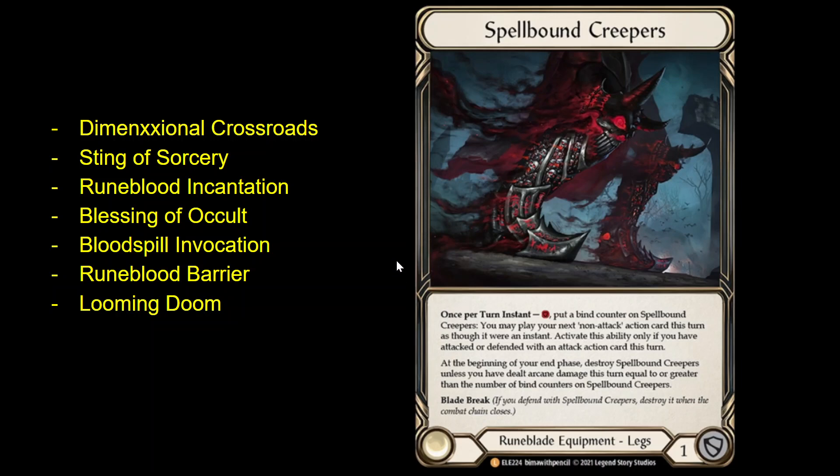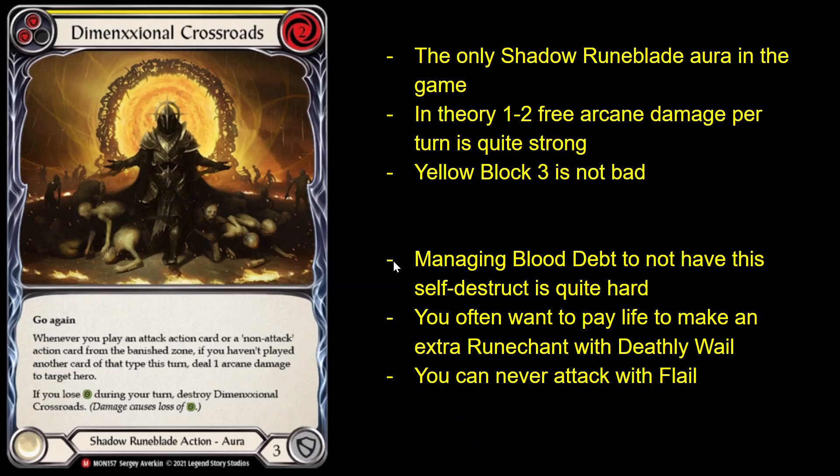Starting with the first aura: Dimensional Crossroads. It's the only Shadow Runeblade aura in the game, so at the moment Vincet can use it but Viscerae can't. In theory, this card is quite powerful — getting one free Arcane Damage every time you play a card from your Banished Zone is pretty solid. It can be up to two damage per turn if you're playing like an Attack plus a Pupil Stirrings or an Attack plus a Funeral Moon. But the problem with this card is just the last clause on it — when you lose life, it self-destructs. That's really awkward, and just playing around Blood Debt with that text is quite challenging.